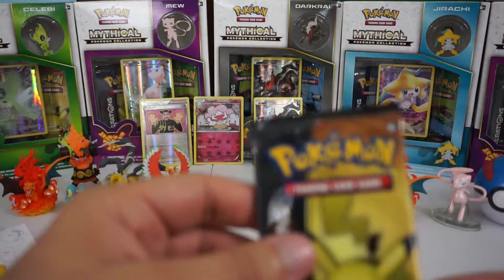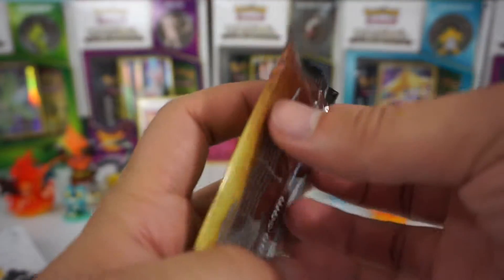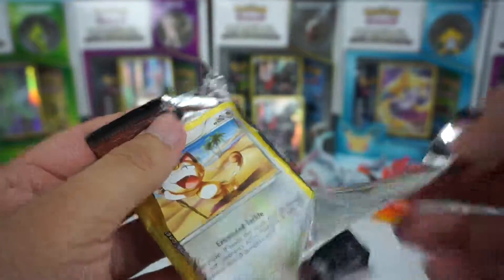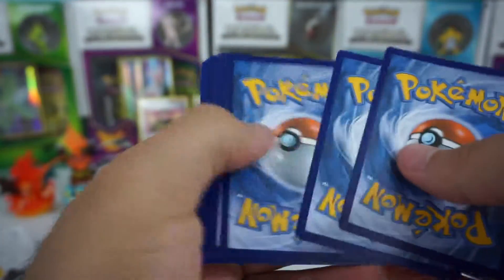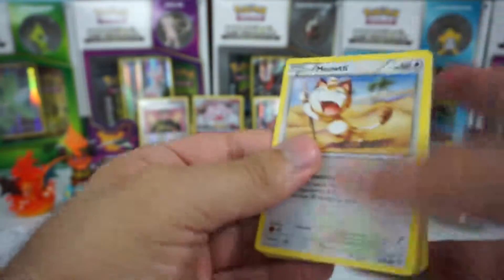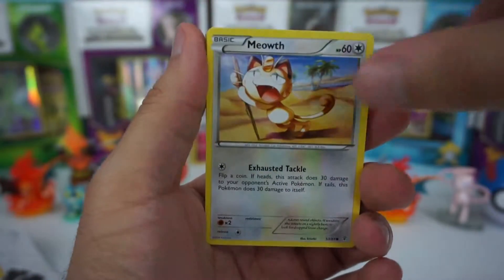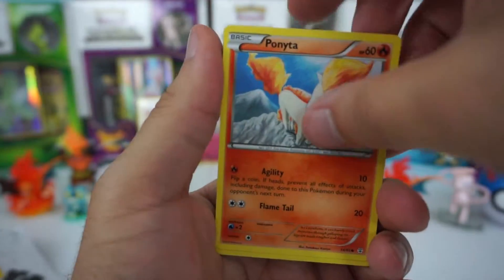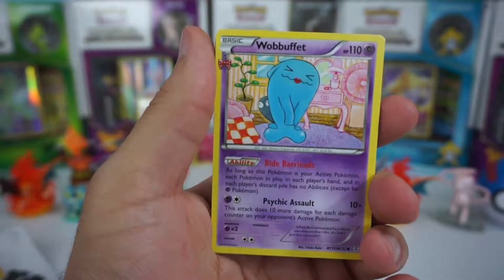Now we have the last pack — the Pikachu Generations pack. Let's hope we get something great out of here. Hoping for an EX card or something. Come on — let's get something good. We have a Meowth, a Rhyhorn, a Ponyta, and a Magikarp.